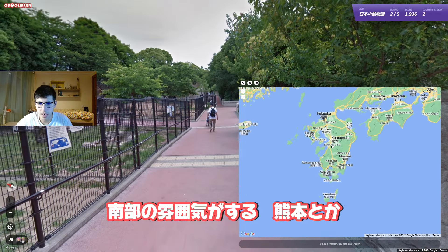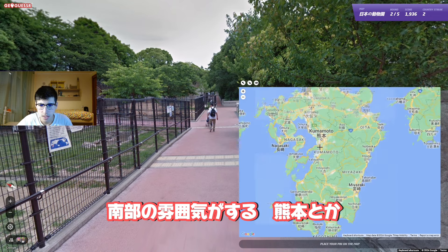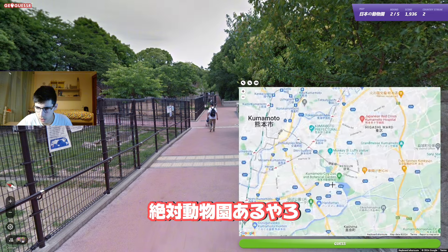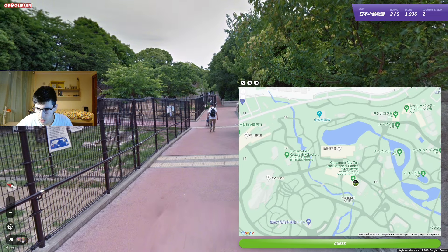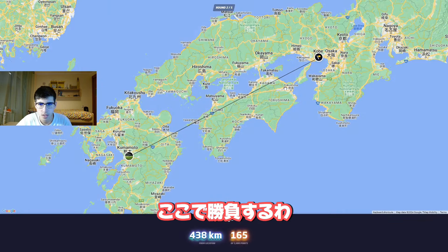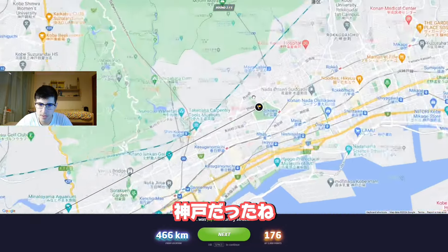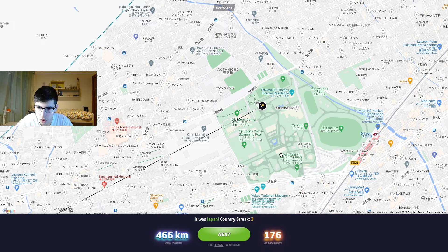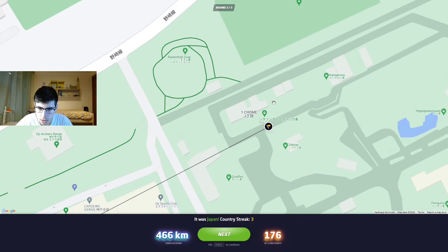I have no idea where this would be. I kind of had the vibe of more southern. Let's try Kumamoto — there's surely a zoo here. Okay, we got the Kumamoto City Zoo, let's try this one. No, it was in Kobe — it was the Kobe Oji Zoo. Okay.